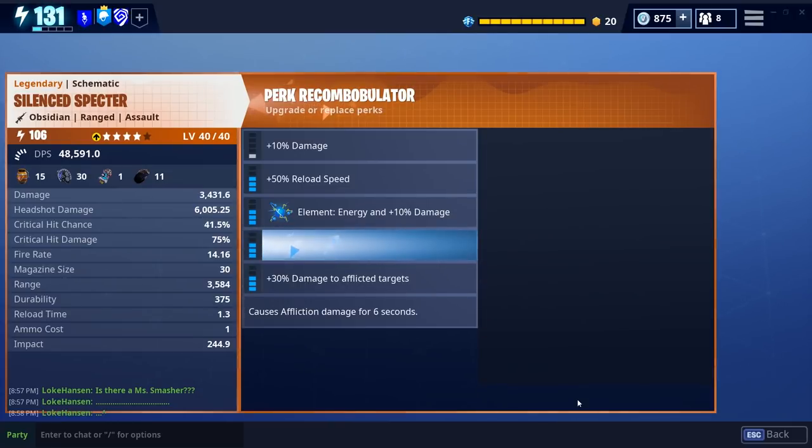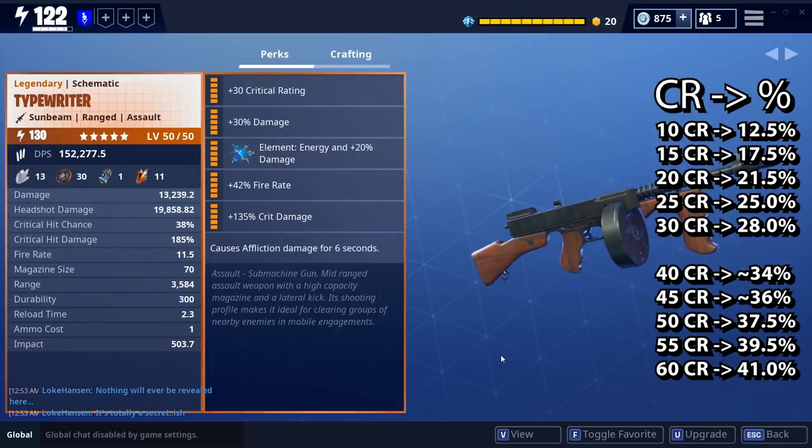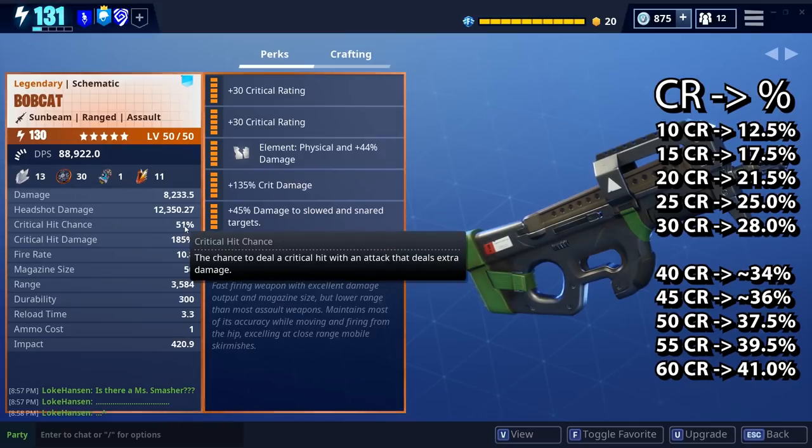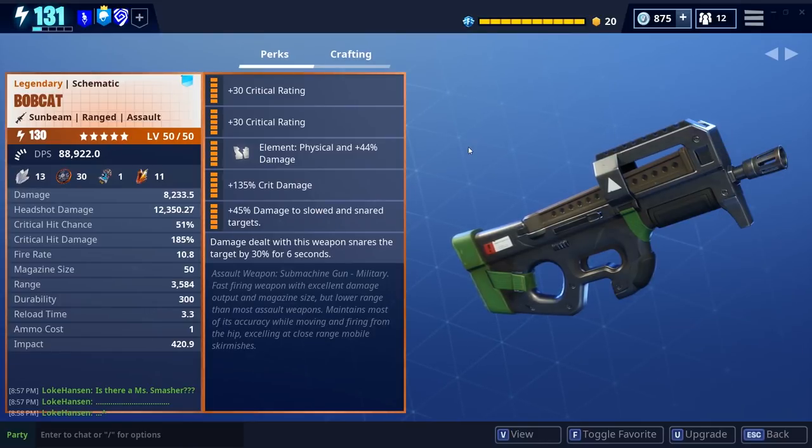That was pretty much what I had to share in this video — how the critical hit rating works compared to the weapon's chance to critical hit. Of course, hero support and tactical options can also affect these things, but in terms of the perks and weapons, this is how crit rating works. If you're new to the channel and want to support, be sure to like and subscribe. Thank you very much for watching.